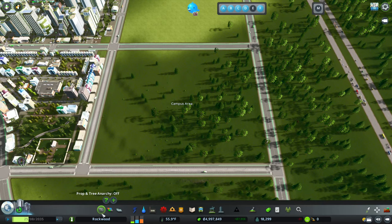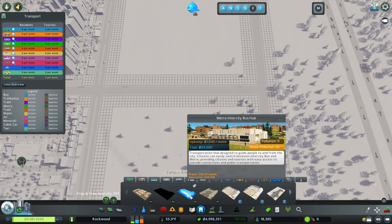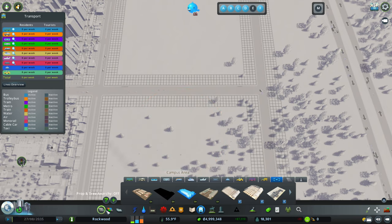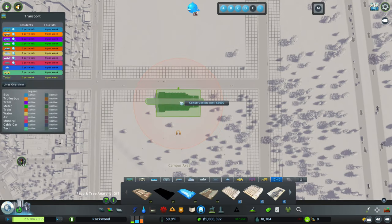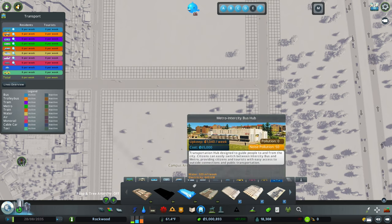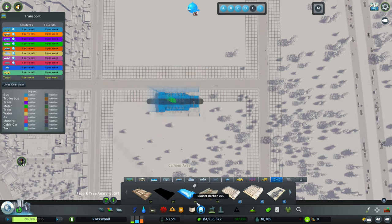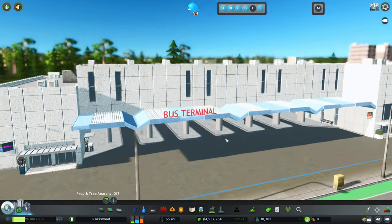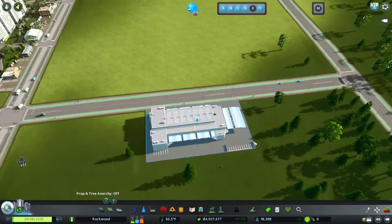Another thing I want to do is put in some sort of transit hub. We don't have any transit in the city so far, so I want to do inner city bus, and even though I don't think the city is big enough for metro just yet, I want to plan ahead. This metro/inner city bus hub - I think it came in on the Sunset Harbor DLC. It's got a bunch of covered bays inside so you're not waiting in the rain, plus an underground metro, so this would be a really nice bus hub to have near our campus.